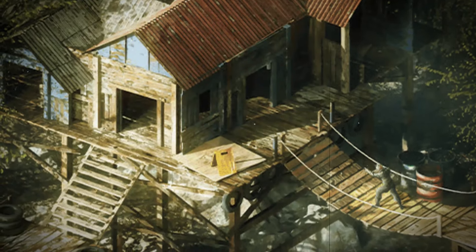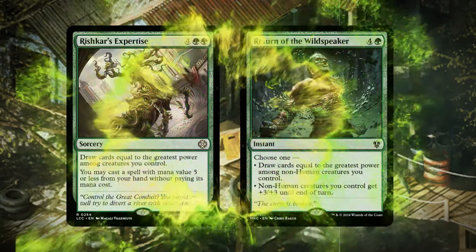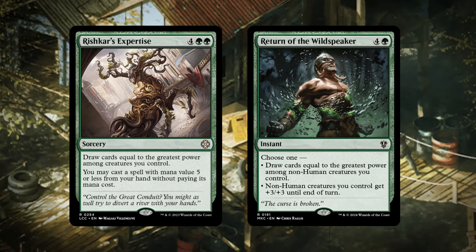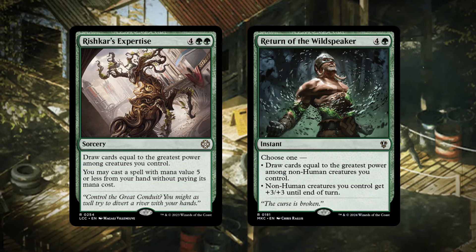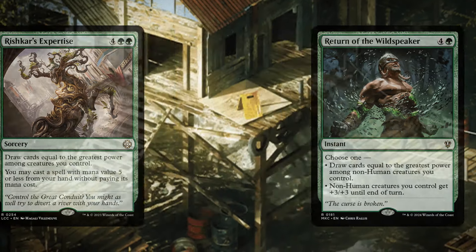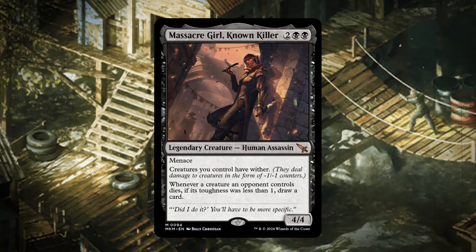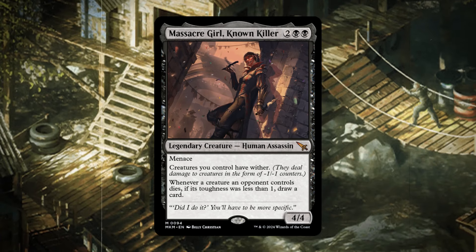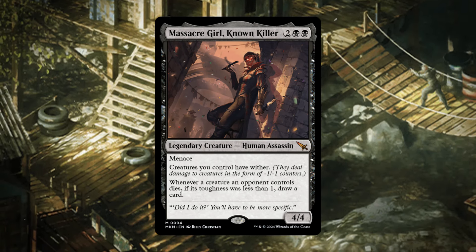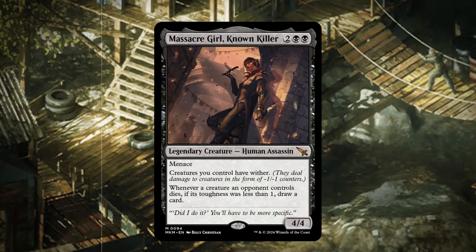Going back to our commander's power — since Frank has eight total power, we can draw eight cards off Rishkar's Expertise and cast something for free. Return of the Wild Speaker is great as a card draw outlet and also has an overrun ability to squeeze in extra damage for commander damage. Massacre Girl: Known Killer is really good because creatures you control get wither, including our commander. All our creatures will deal damage as -1/-1 counters, which we can proliferate, and we get card draw when opponents' creatures die to those counters.